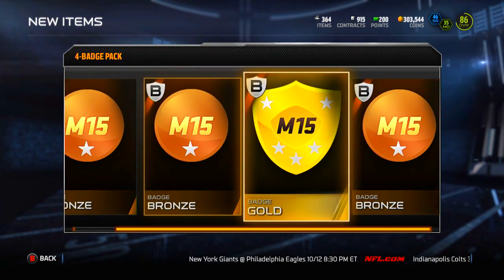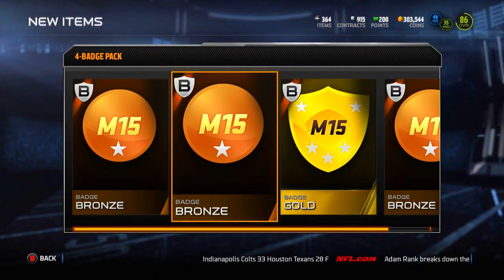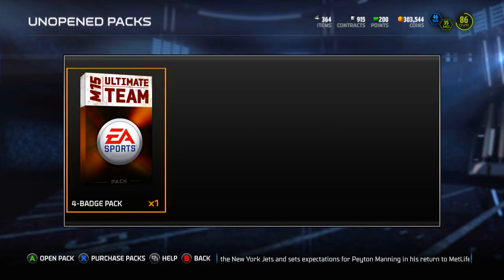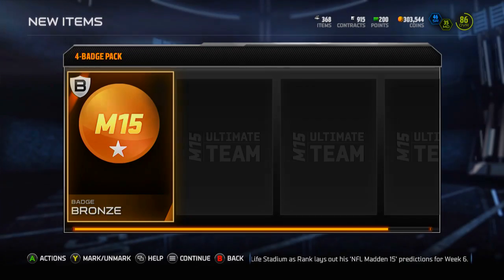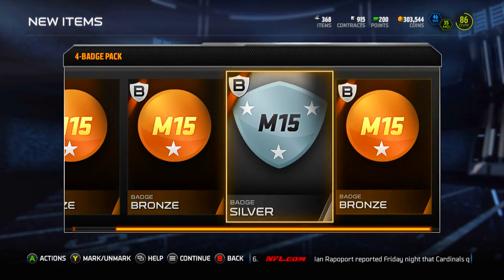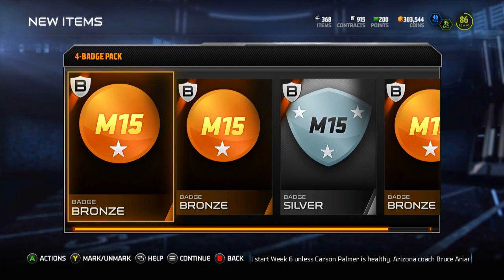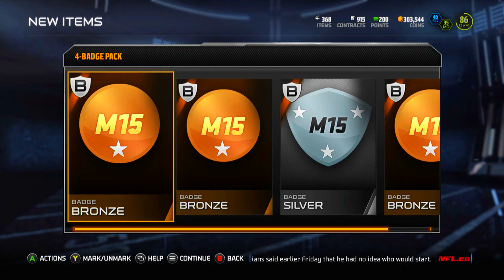Got a gold here and another bronze — so 3 bronzes and a gold from this 4-badge pack. I'd like to see more highlights; I consider anything other than a bronze a highlight badge, because bronzes only go for around 400-450 coins, while golds go for around 7,500, silvers around 2,500-3k, and elite badges fluctuate between 50 and 60k. I'd love to see an elite from this last 4-badge pack — got a bronze to start, another bronze, then a silver, and another bronze. So this pack was heavily bronze. In total: 11 bronze badges, 2 silvers, and 2 golds out of 15. The bronze percentage is definitely going to push over 60% after this session.